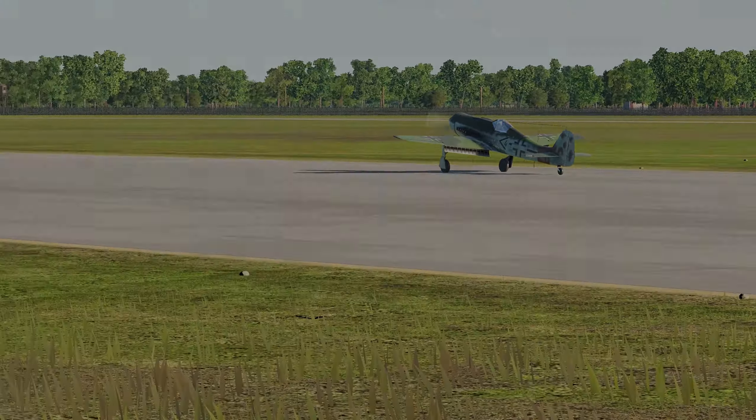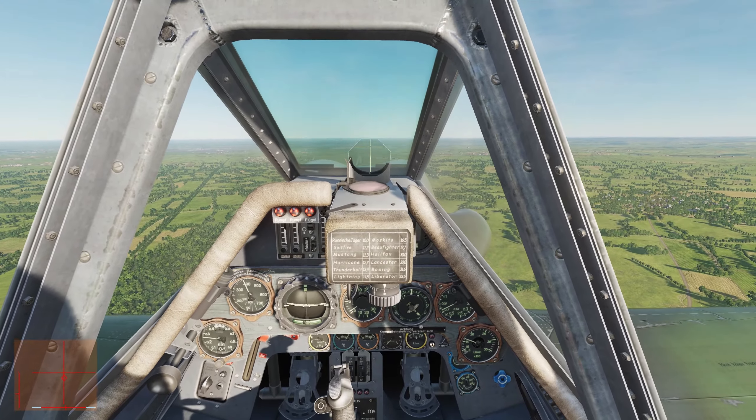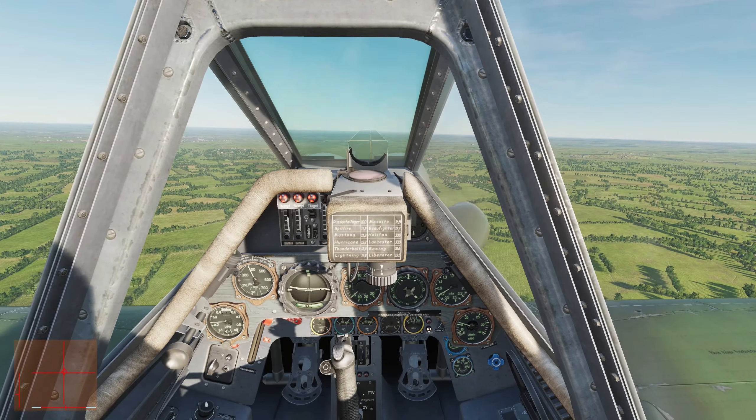Here we are in the cockpit of the Focke-Wulf 190D, or Dora. I've put my controls indicator up on the bottom left so you can see what I'm doing as I go through this process for landing. Now like all warbirds in DCS, you're going to fly towards the runway and do a midfield break. You don't want to be too fast, don't want to be too slow. If you're too slow that's going to cause you problems coming in to land. If you're too fast it's going to cause you an issue as you're trying to slow down. There's no air brakes to speak of.